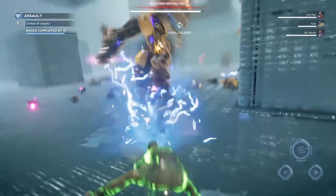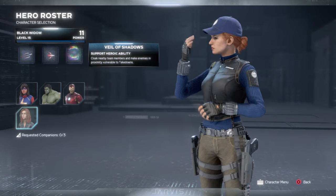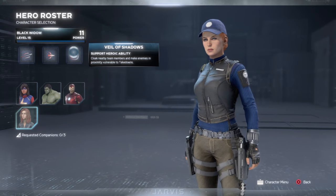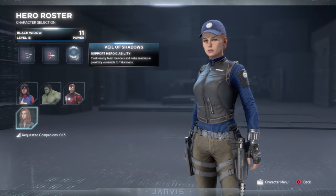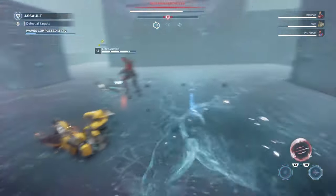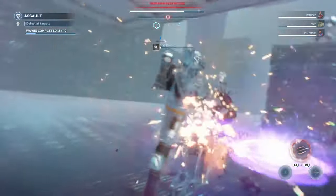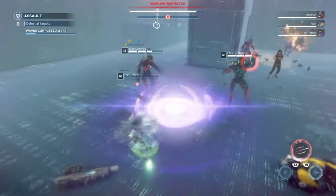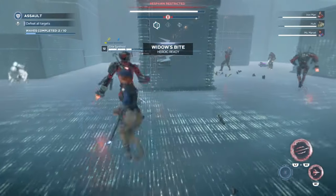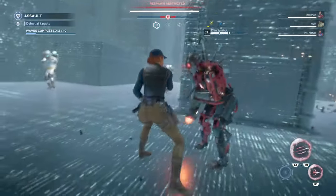Her support heroic is called Veil of Shadows, and this cloaks all nearby teammates and makes enemies in proximity vulnerable to takedowns. This is super important for the playstyle that I go for, which is really centered around takedowns. Veil of Shadows can be used offensively or defensively and lasts a decent amount of time. As I mentioned, takedowns are essential to this build, mostly because Widow doesn't have an intrinsic ability to passively give health back, so takedowns are a really reliable way to get health back.